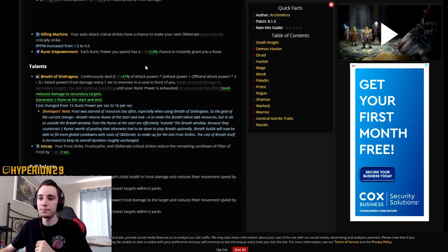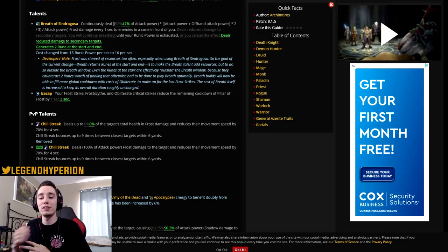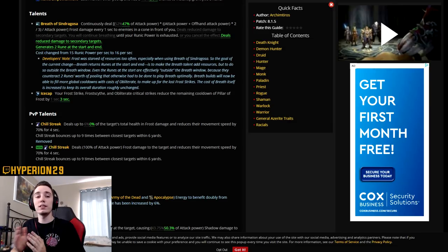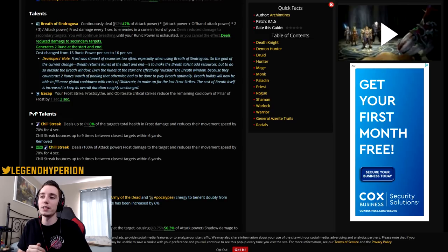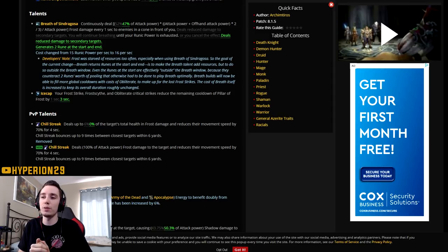The big change to Breath of Syndragosa: they changed the cost from 15 runic power per second up to 16. Initially it was 18 when they changed it for the first time, but that was draining way too many resources and you couldn't do anything but spam Obliterate throughout your entire BoS rotation. With 16 it is still a noticeable change — when hitting a target you will notice you're draining more resources during BoS than previously. Sometimes you end up having to just sit on Howling Blast procs instead of being able to use them, otherwise your BoS will fall off.